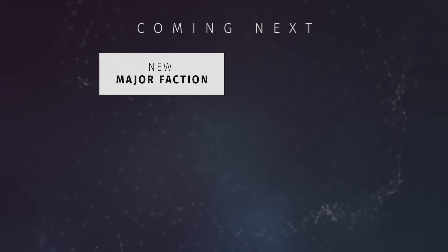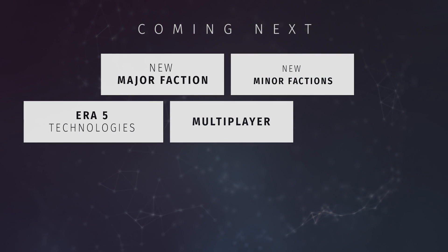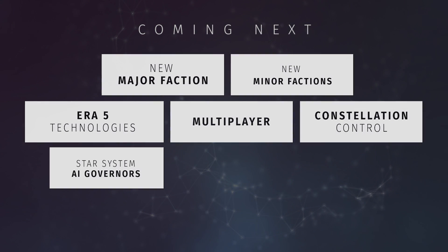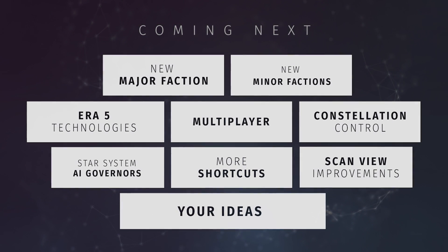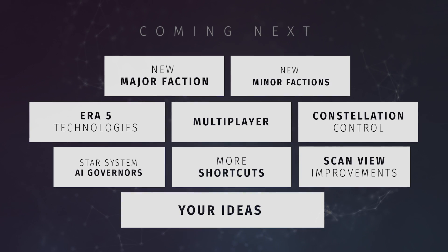Update 3 plans include another major faction, new minor factions, era 5 technologies, multiplayer, constellation control, star system AI governors, more shortcuts, and many scan view improvements. All of those will be delivered with the next update.